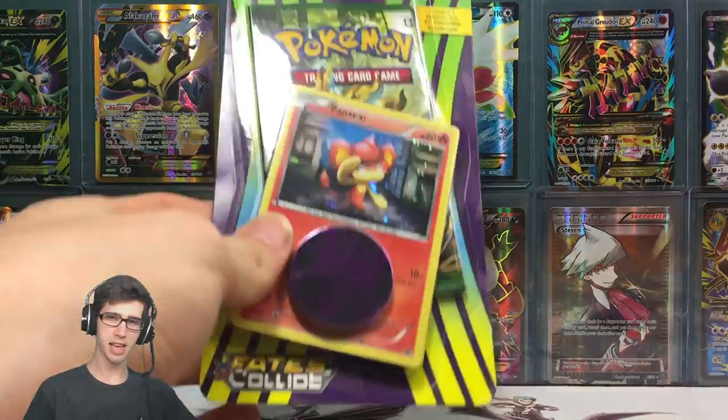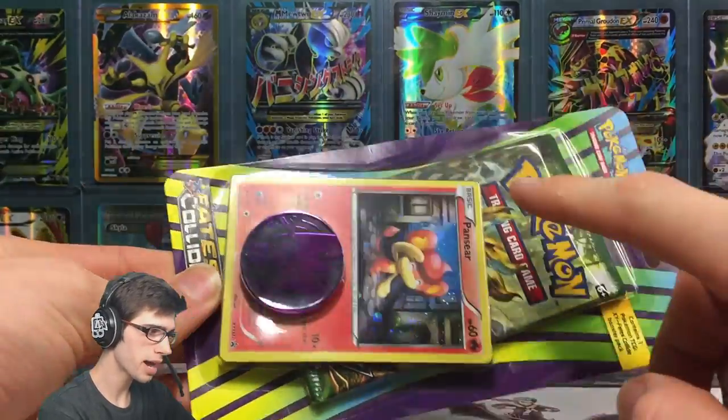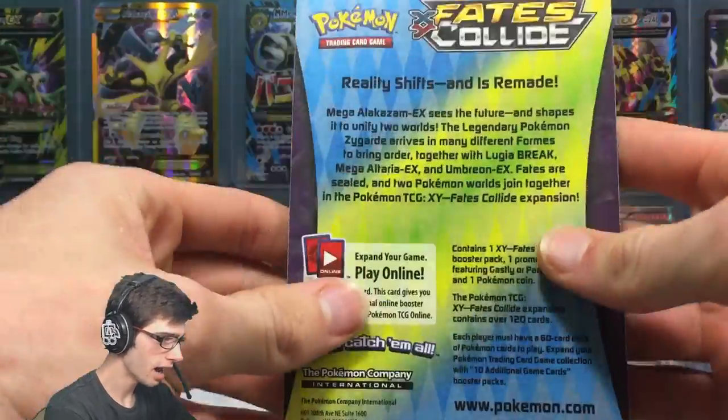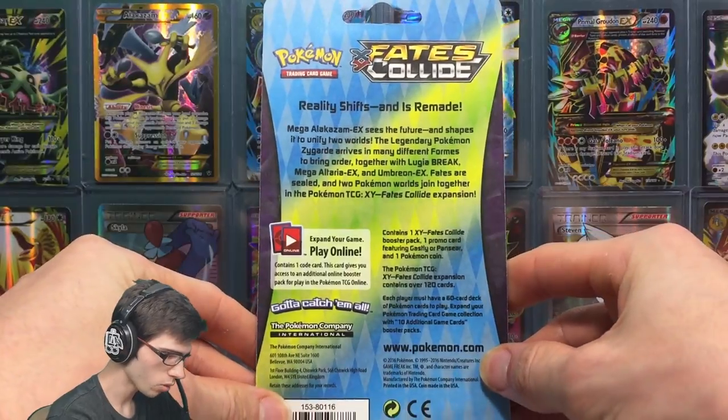If you guys do not know what a check lane blister pack is, it's what you see right in front of you here. It just comes with a single pack, a promo and a coin and that's it. I'm not exactly sure why they call it a check lane blister pack, but that's what it looks like on the back - nothing all too crazy.